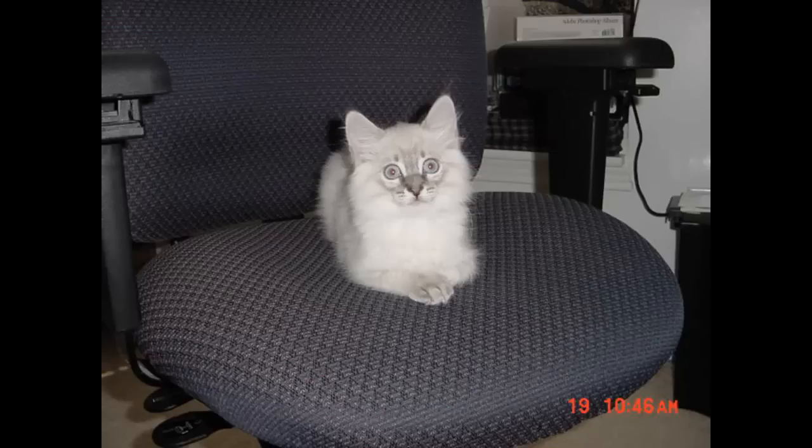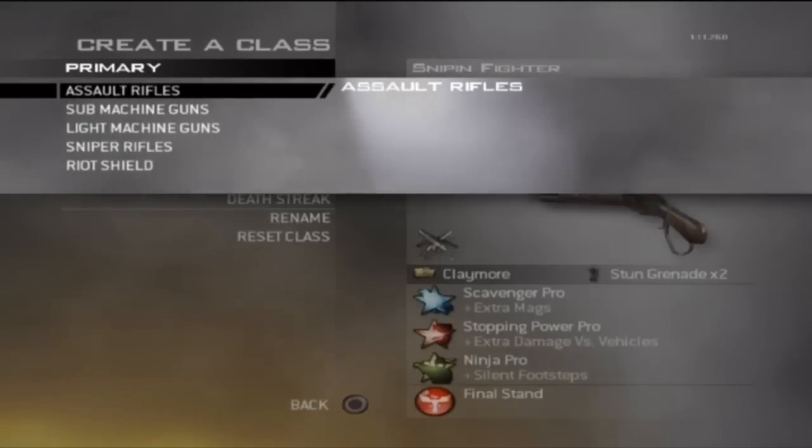I've done every single weapon type in the game minus the launchers, of course, because they don't use bullets. I found some of the results to be pretty impressive, if not somewhat surprising in a few cases. Our goal here with the assault rifles is to get the guns to be a three-shot kill at the very least. If they're a four-shot kill, we don't want that. These tests are done in ideal situations where you hit the guy in the upper body, not the arm or the leg.